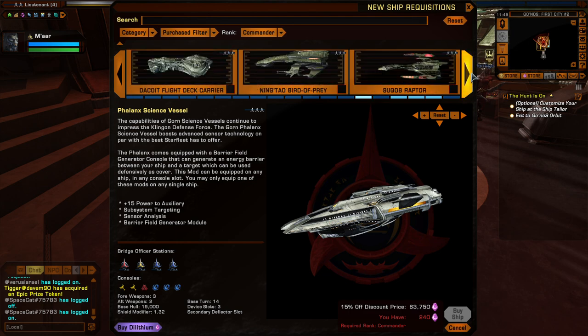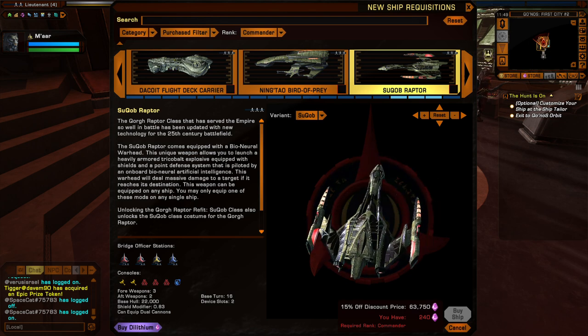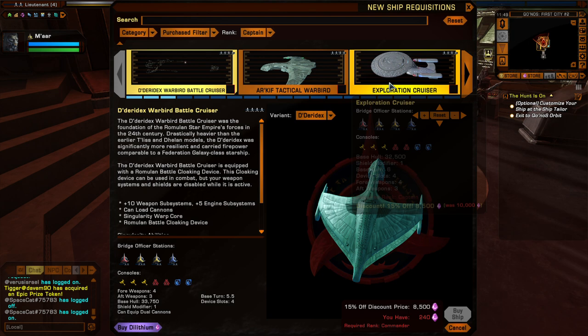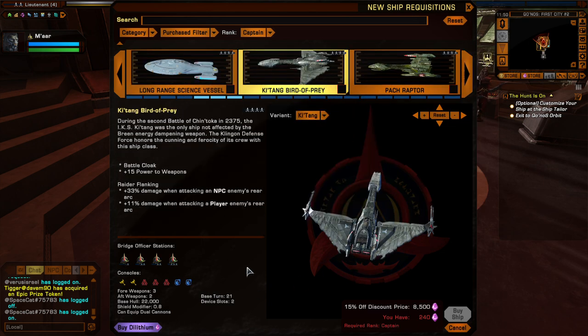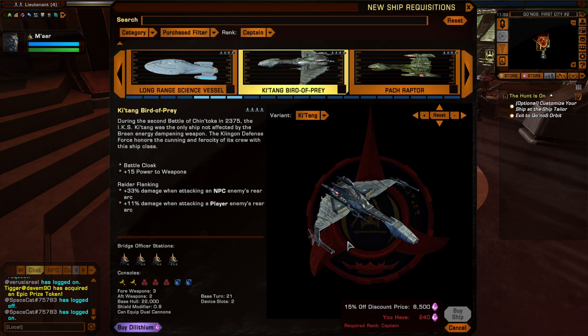Klingons aren't really big on science vessels, although the Gorn have some which is weird - you wouldn't expect that. Unfortunately in terms of science vessels, Klingons don't really have science vessels until higher up in the ranks. So if you're a science career character, probably stick with Raptors.